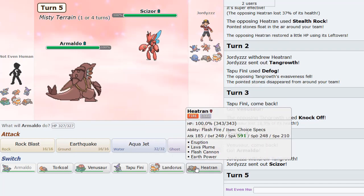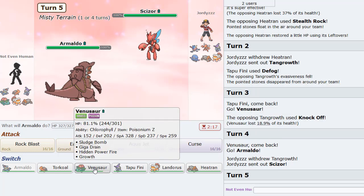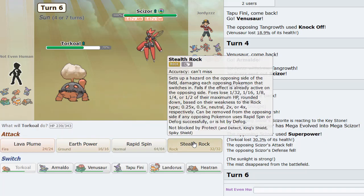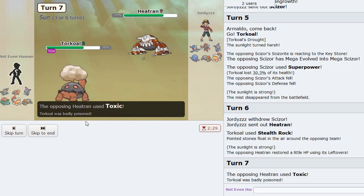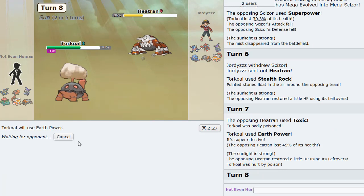He goes Scizor, so maybe double to Heatran was the play — but this is still fine. I can just go Torkoal now as he actually straight-up Superpowers predicting Heatran — that's kind of crazy. I can probably just set up Rocks here. He brings in Heatran so we can Earth Power for nice damage. He actually clicks Toxic here.